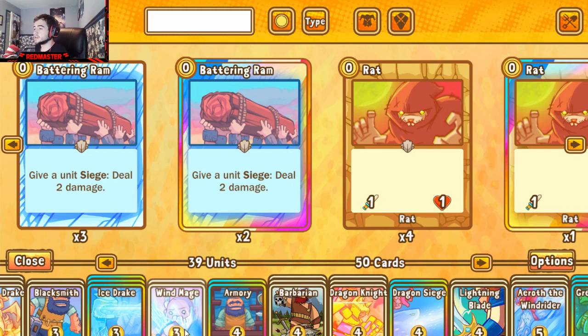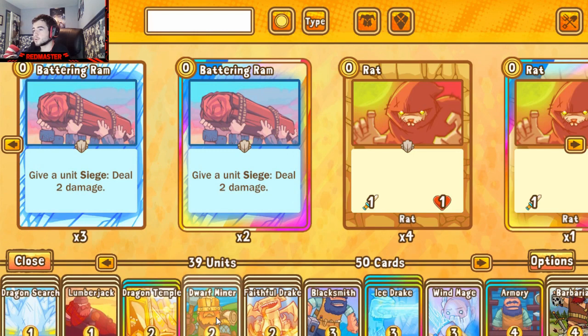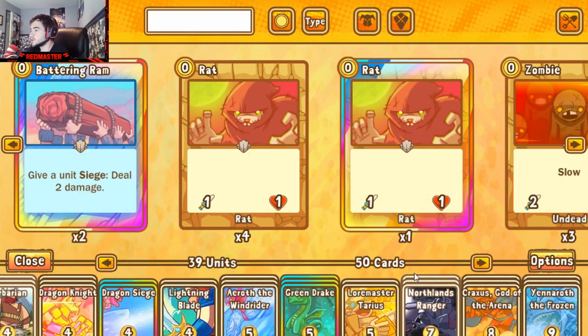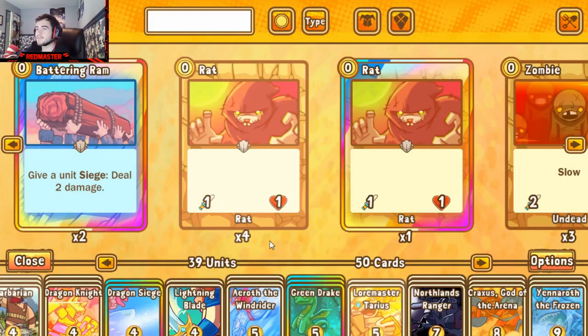Wind Mage as a range unit can be a nuisance to your opponent, forcing them to use a burn or two. That's paired with global buffs — Armory and Blacksmith alongside Dragon Temple — providing great support for all units in the deck. For support units we're running Lumberjack, Miner, Barbarian as a solid four-drop with more health, and Northlands Ranger for the same reason. Tarius and Kraxus both provide draw support the deck needs.